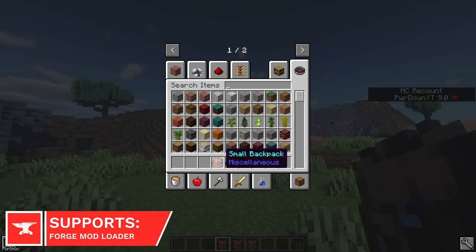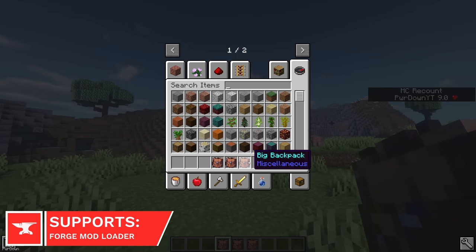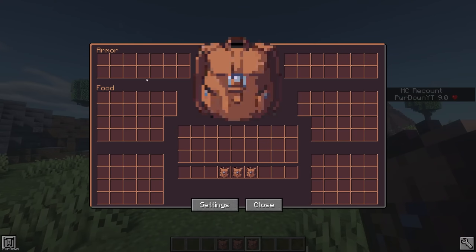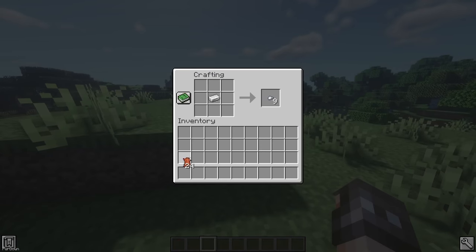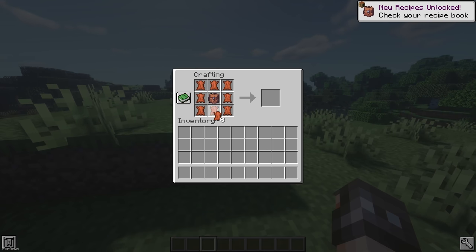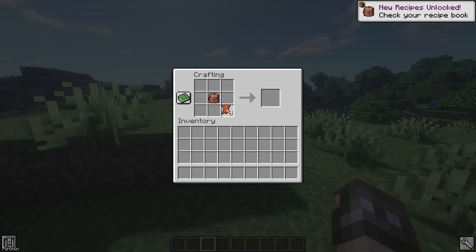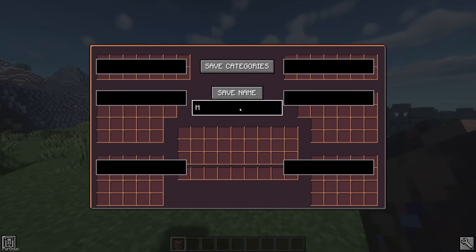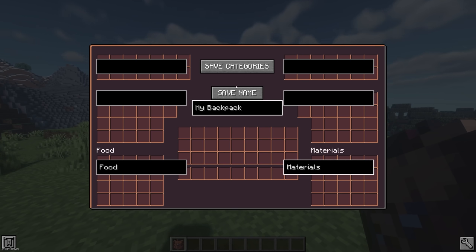Extra Space adds three new backpacks, which are small, medium and large. With the largest size offering 112 slots in total, you'll need to start by crafting a small backpack from Leather and an Iron Ingot. From there, you can upgrade between the medium and large sizes with more Leather. I love the interface of the backpack, as it's really clean. You can also assign a name to the backpack, as well as categories for certain areas, which I also really like.